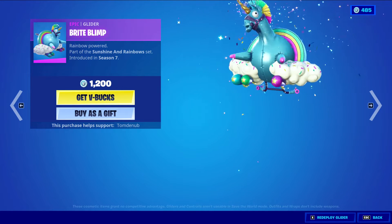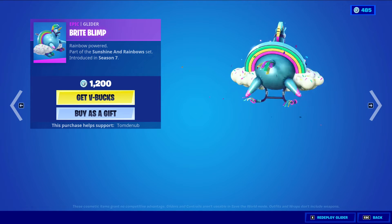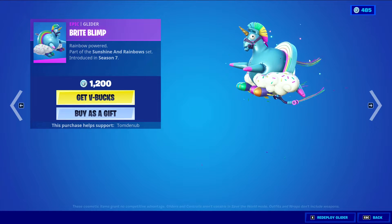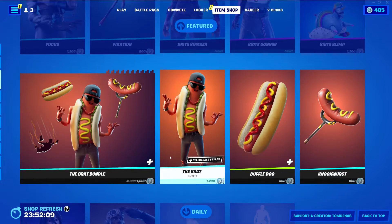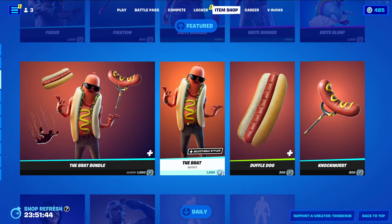We have Bright Blimp, an Epic Glider for 1,200 V-Bucks. It's kind of expensive and not the nicest glider — it's really colorful but they made it as this 1,200 V-Bucks chunky unicorn. Skins like this that always return to the item shop usually eventually return in a bundle, but these ones have not yet. I'm already betting there'll be a Bright Bundle coming out this chapter.